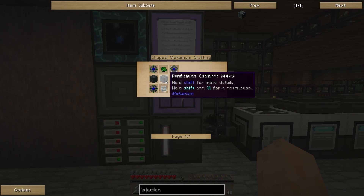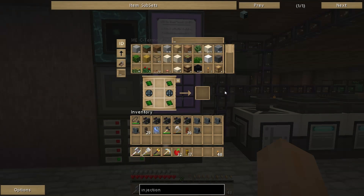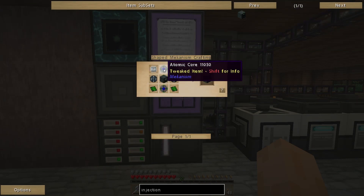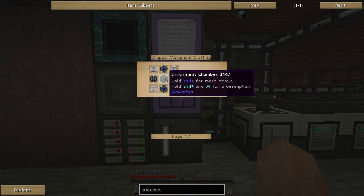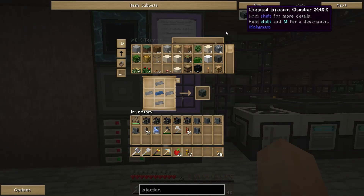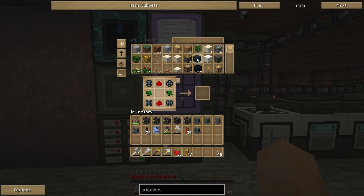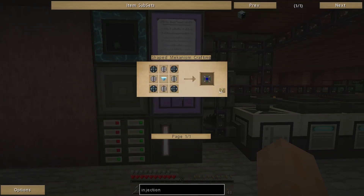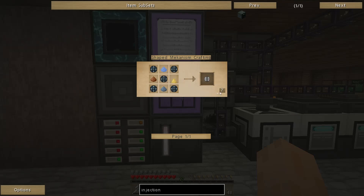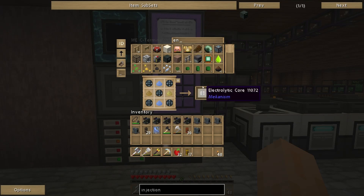So what we need to do is make the chemical injection chamber first. First of all, we need to make a purification chamber. For that we need an enrichment chamber — but I need to make the steel casing, so we go all the way through the different tiers of Mekanism. That's one enrichment chamber made. Then the purification chamber — we're missing two atomic cores. We need to make two atomic cores, which requires us to make electrolytic cores.